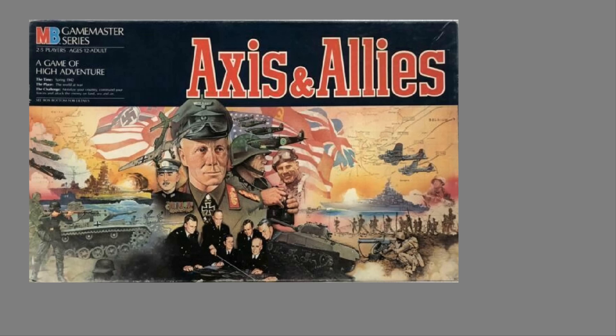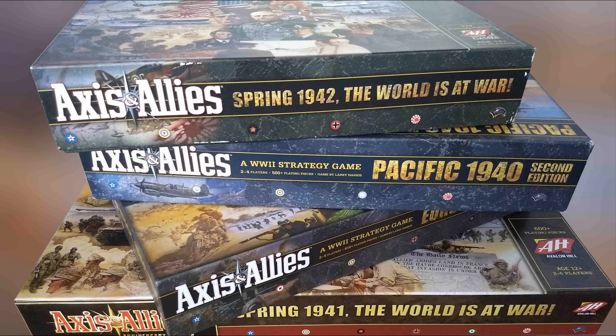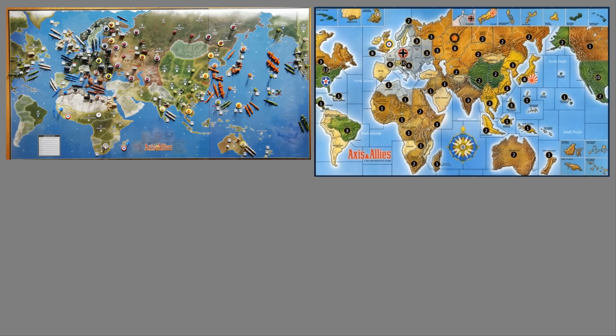Just like with Risk, one thing I've always hated about Axis and Allies is the map. At this point some of you are asking which version I'm referring to. I think the map looks awful on basically all of them. No matter which version you pick, it's just so ugly. Not the colors or aesthetic, mind you — I think those are fine. But I mean the landmasses themselves.